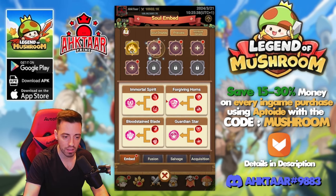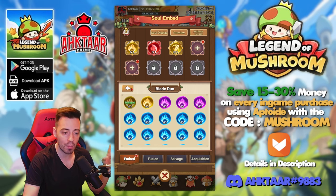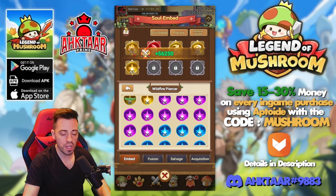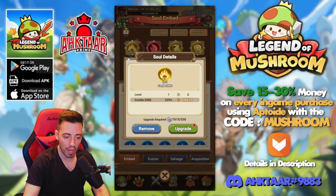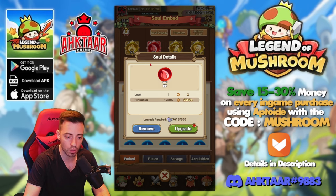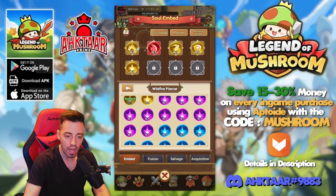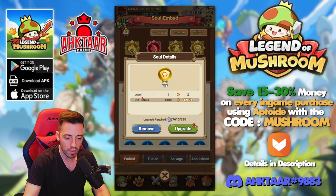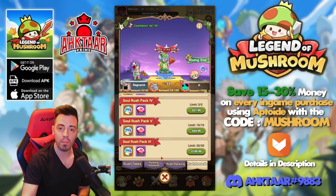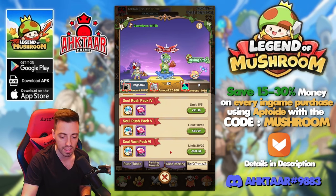I now have five slots, but apparently you can only equip one type of soul at once — you can't equip multiple combo ones. These are the ones I decided to equip: extra combo damage, which is perfect for my class. I also have a red soul increasing HP, one increasing attack, some extra defense, and some extra basic attack damage.